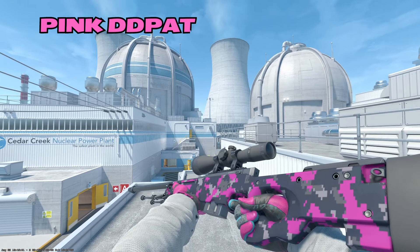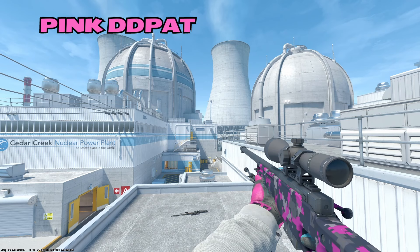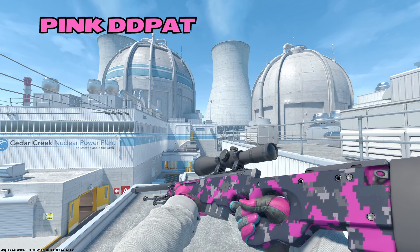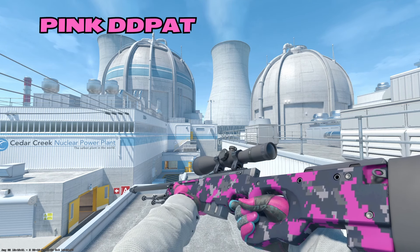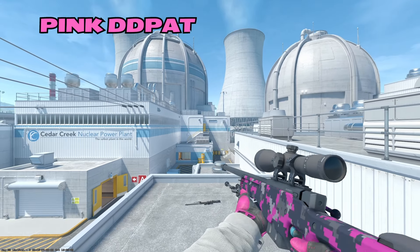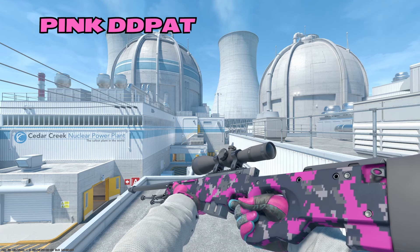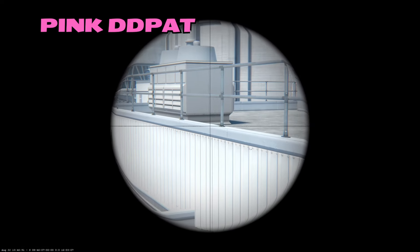Last but not least, I'm going with the Pink DD Pat on the Op. I just love how simplistic this skin looks — sometimes less is more when it comes to skins. This is just a beautiful Op. I don't see it as much as I used to; I feel like it's kind of gotten overshadowed by more modern Op choices, but I think this is still a very valid pick. It can match your Glock — you could have this only on T-side if you want to specifically match your Glock. Throw some beautiful stickers on there and you've got a really nice skin.